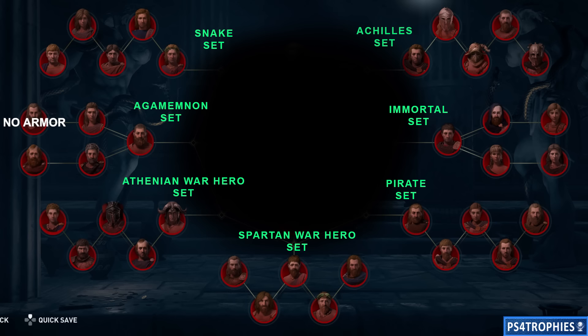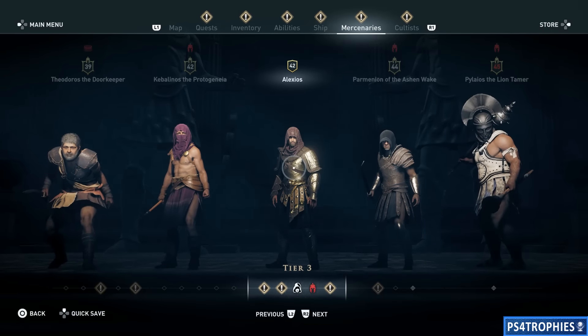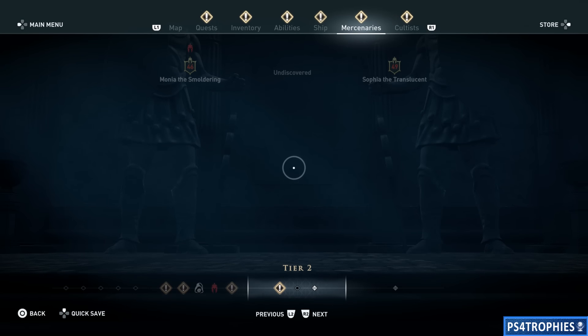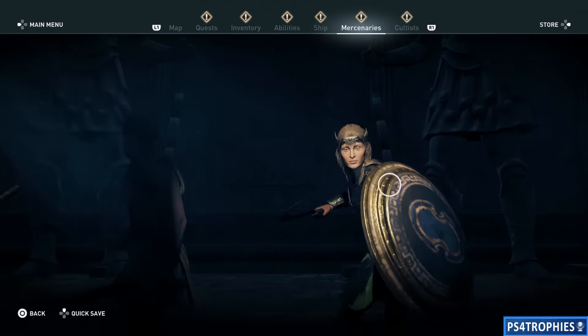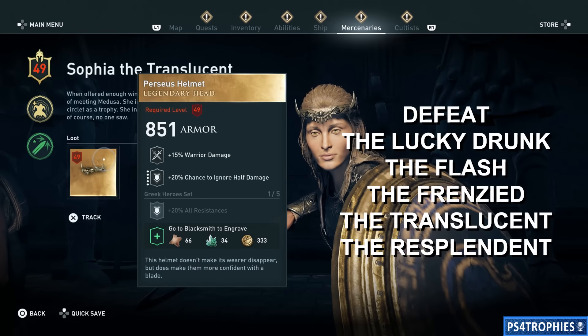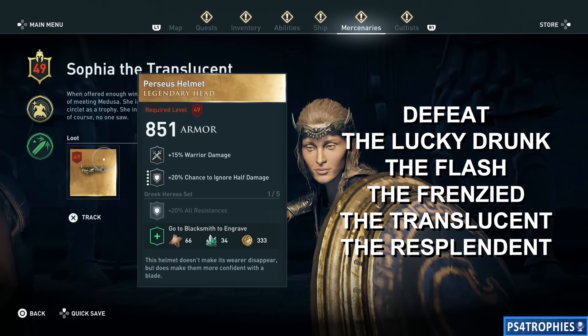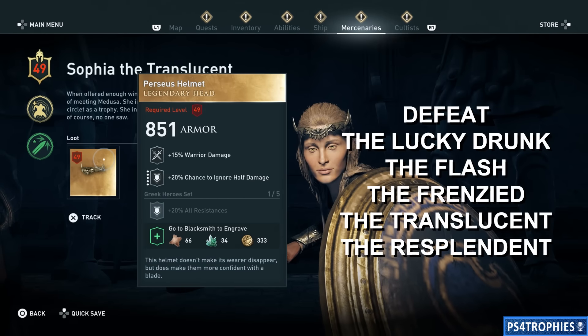The Greek Hero set — if you equip all five pieces — gives you a 20% bonus to all resistances. You earn this by defeating mercenaries. There are five specific mercenaries that have legendary armor attached to them. If you go to the mercenary menu as you're going up to tier one, you'll probably come across them. For example, here is Sophia the Translucent — her loot reward is this helmet, and you've got to confirm the kill and loot the body. The five mercenaries you need to defeat are: the Lucky Drunk, the Flash, the Frenzied, the Translucent, and the Resplendent. Their first name might be different — I got Sophia the Translucent, but you might have Bob or Susie the Translucent.